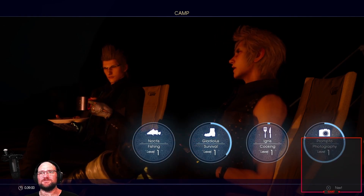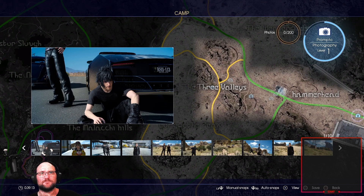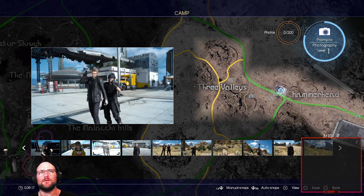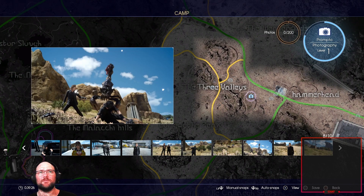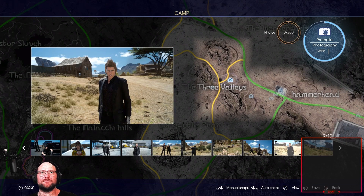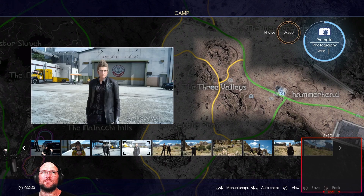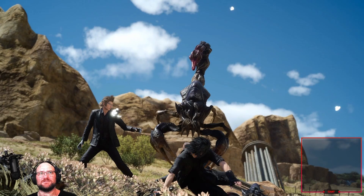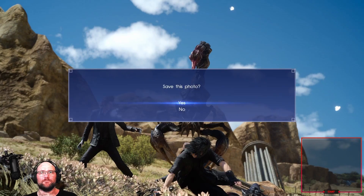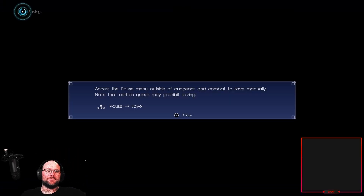Also, you don't level up until you rest at the camp. Prompto is documenting the journey in photographs — review the pictures he takes and save his best snapshots. These just happen while you're out and about. A lot of them are like, here's him just taking pictures while fighting — well taken. That's Ignis that Prompto is taking there. These ones are all scripted; ones like these are combat ones — that's a really cool picture, and it's one that just happens randomly.